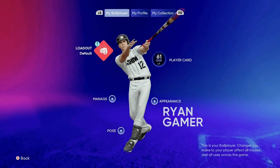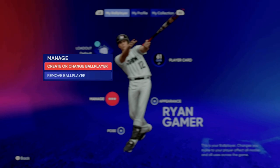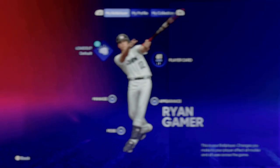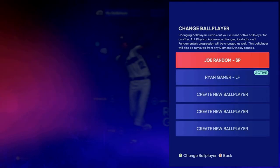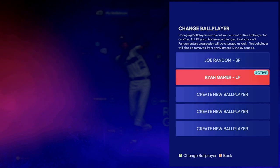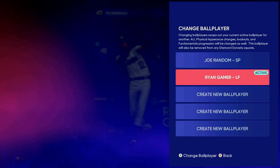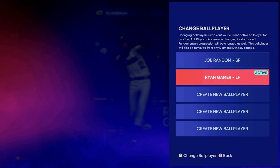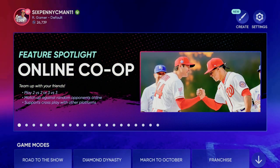Since you can have multiple ballplayers, when I go to Manage, this is how you can remove ballplayers or create or change the ballplayer. Say you have a pitcher, a left fielder, a first baseman, or a player from every position. If I want my starting pitcher I would hit A to change ballplayer to Jill Random, or if I want a left fielder I would choose the left fielder. Once you choose them, you go over to Diamond Dynasty.